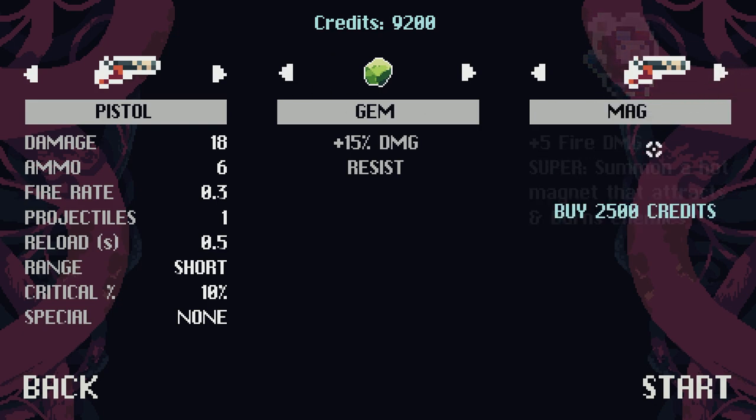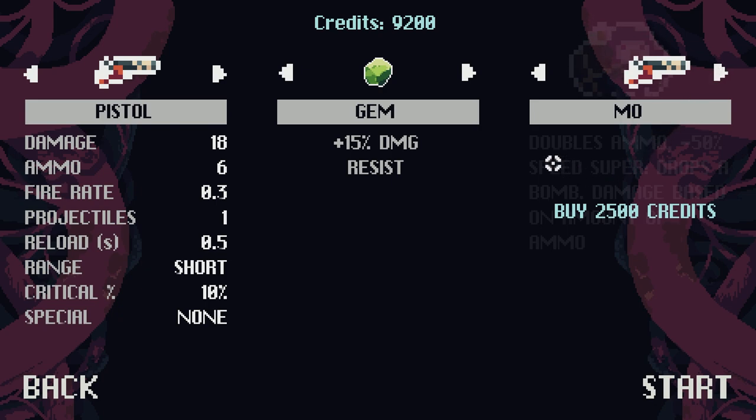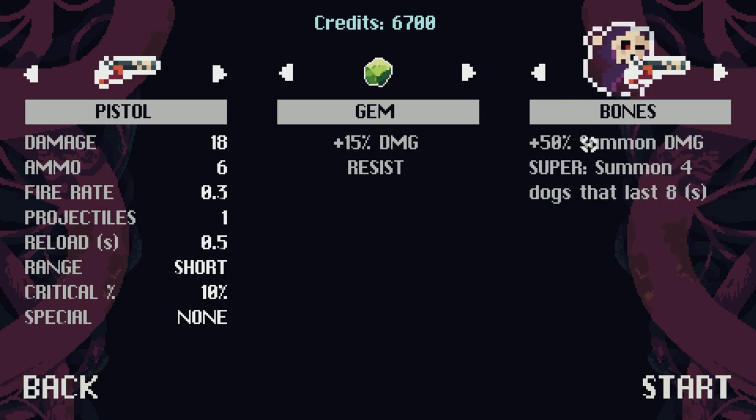Mag: plus five fire damage, super summons a hot magnet that attracts and burns enemies. Bones: plus 50% summon damage — this guy's the summon guy, summons four dogs for eight seconds. Dodge super: teleport. Who sounds interesting? I think the summon one sounds kind of cool — we'll unlock Bones. More summon damage and summon four dogs for eight seconds — that sounds cool. More damage resist, more summon damage — works perfectly with what we have.